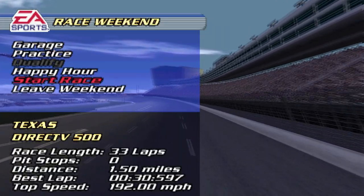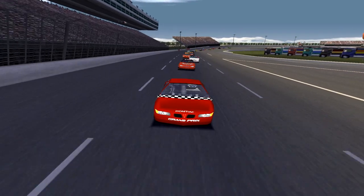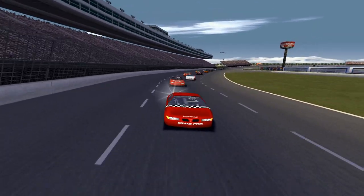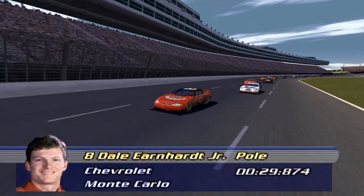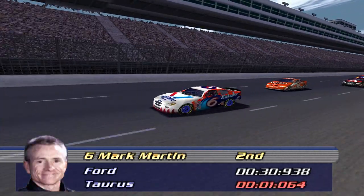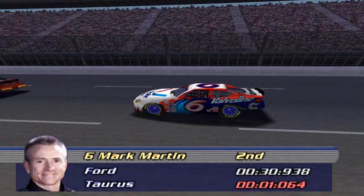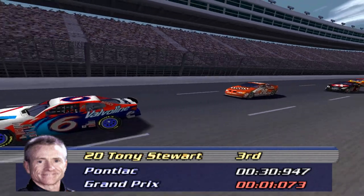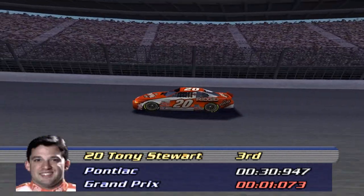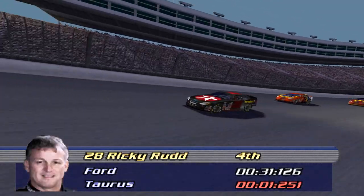EA definitely did not give these cars enough power — the real-life pole time by Terry Labonte was a 28.1. Anyway, pre-race intro. On Legend difficulty, a 29.87 was good enough for pole, but how did the AI stack up? Mark Martin ran a 30.9 — over a second slower than us. The AI was simply not prepared for the utter domination of someone from the future coming to play this with a Logitech G29.